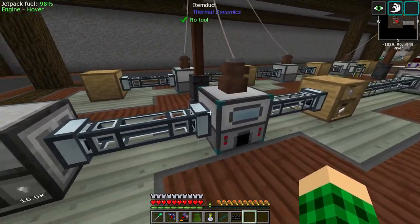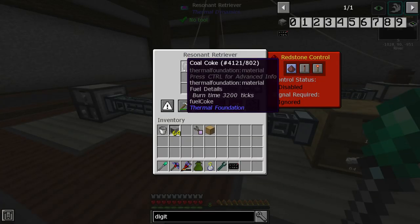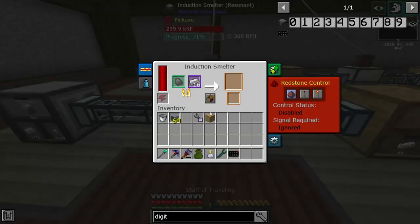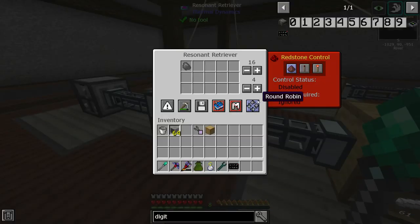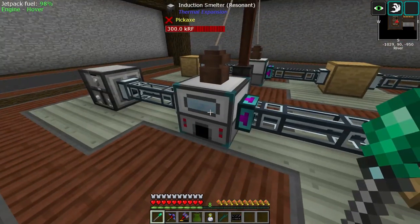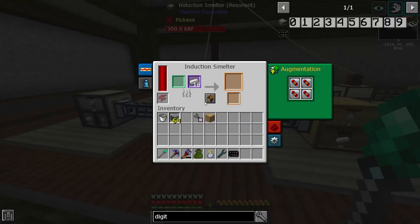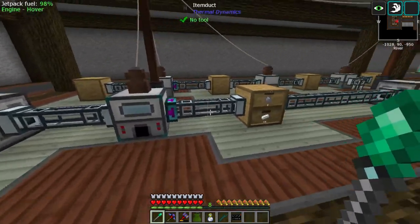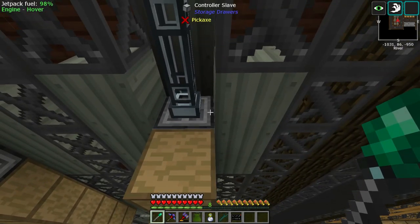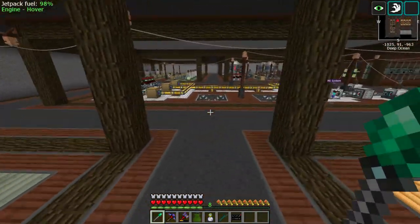I had to change one more thing over here by our induction smelter. I decided to add only coal coke through this duct, and then we're adding iron on the bottom, because the induction smelter stopped working. I assume the way this works is it tries to extract first iron and then coal coke, and apparently it was still extracting iron for some reason. But at least it does work now with two imports from both sides. What I had to do is add a drawer controller slave down here for that to be possible, because we can't extract directly out of the oak trim.